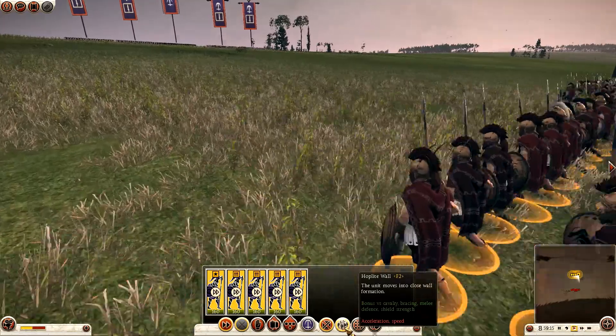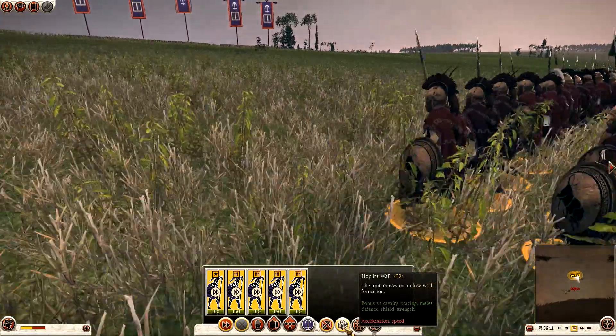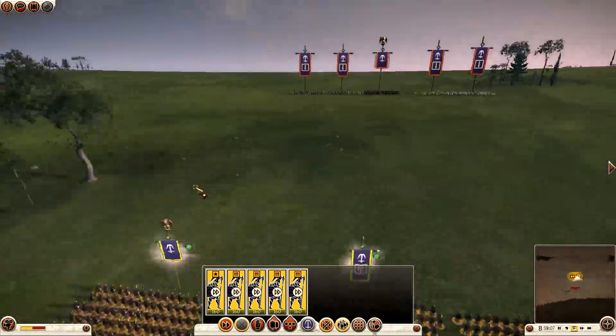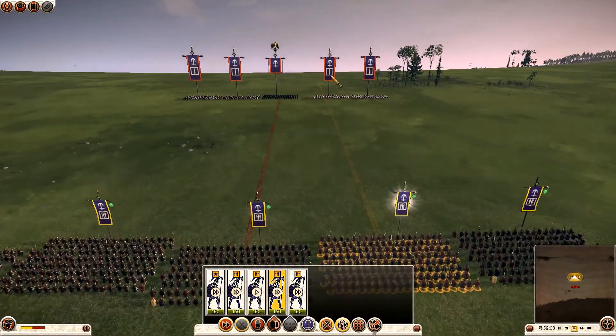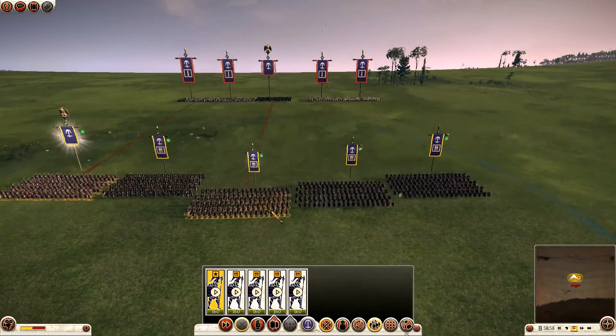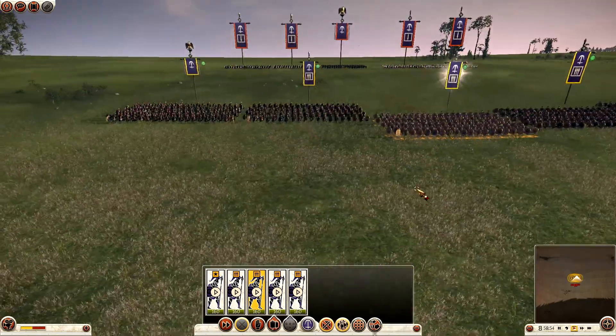I followed that guy's advice and used Pack File Manager to open up Rome 2's data pack and then simply changed my Hoplite stance from shield wall to pike phalanx formation. I just changed that.